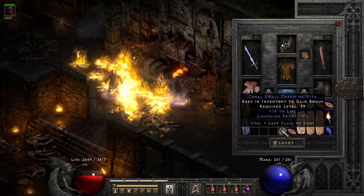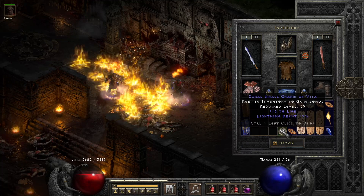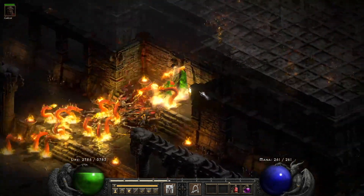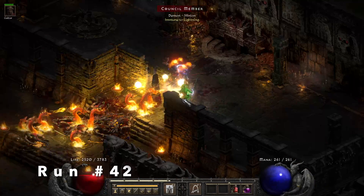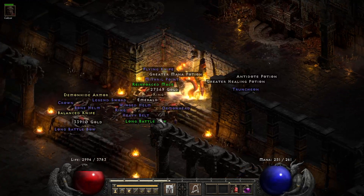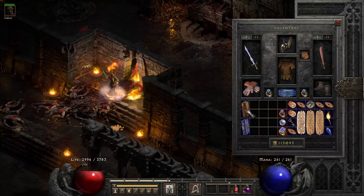Next we find a small charm and this ends up being a 16 to life, 9% lightning resist small charm. Anything with life and fire resist or life with lightning resist I'm happy with — could give them to one of my alternate characters.